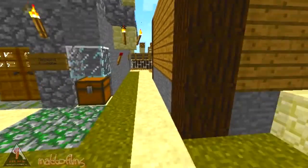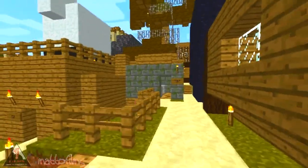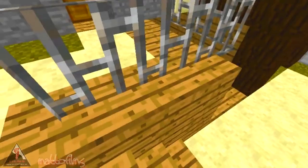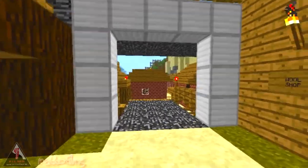What we need to show you is the new addition back here. Remember, this was our wool shop, a mushroom shop, a chest down the bottom, a little pathway, and the hood.